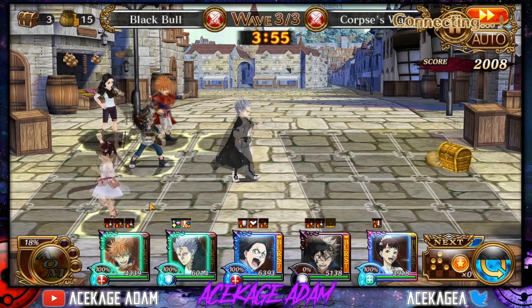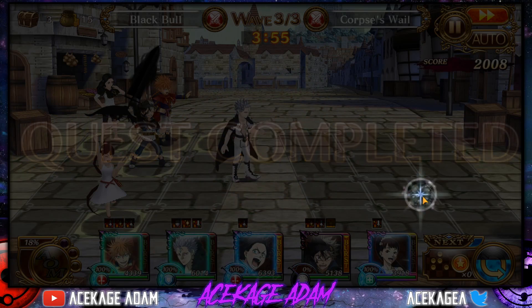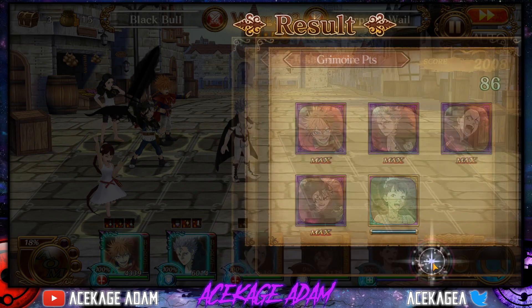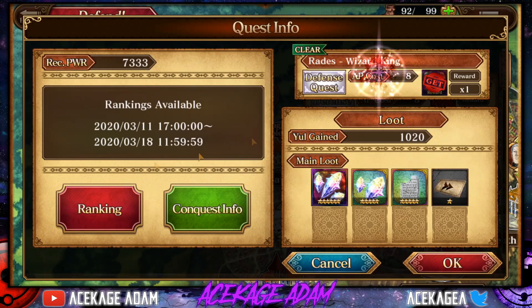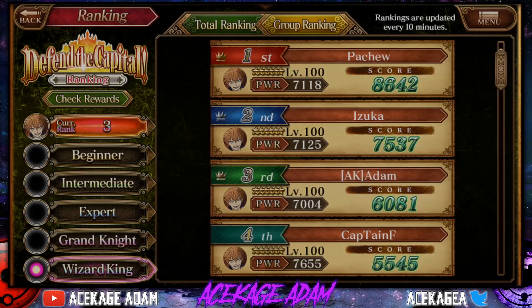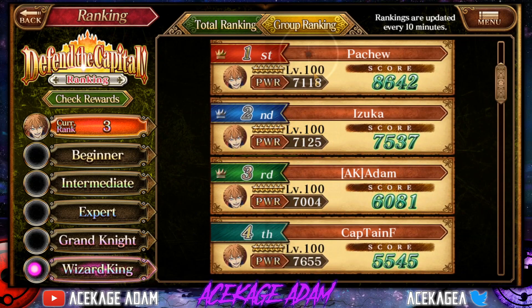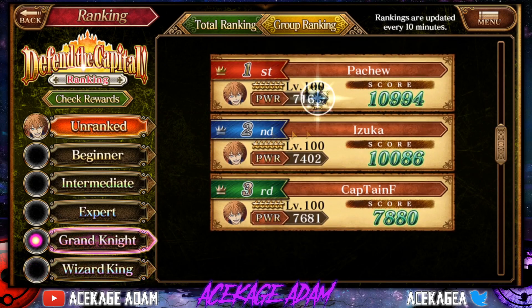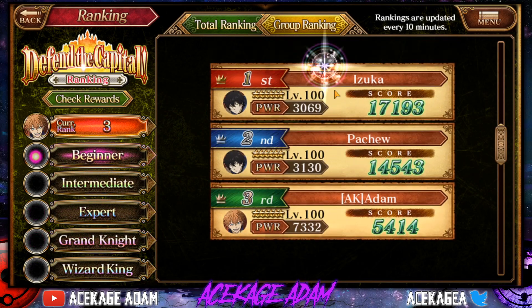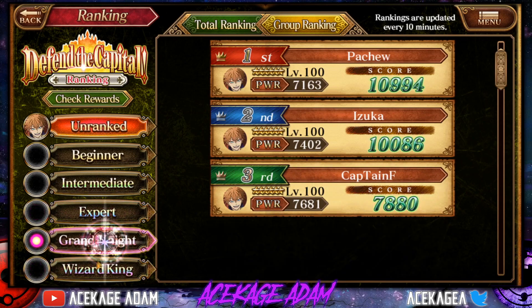This is a pretty easy fight — it's not the hardest thing I've ever seen. It's pretty hard if you don't have invincibility and you don't know how to nuke properly. But yeah, this was definitely a worse run than my last. I got some whales in my leaderboard. Basically that wraps up the guide. I can definitely surpass most of these scores, but I don't know about these Uzuka and Pachu guys — I don't know how their scores were so high. But I think I understand the strategy now going through this.